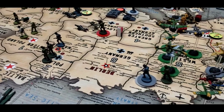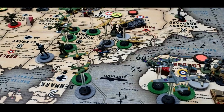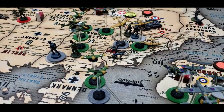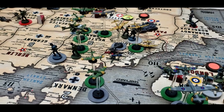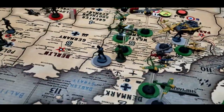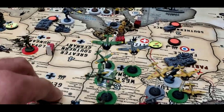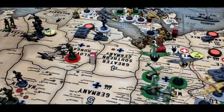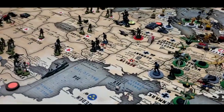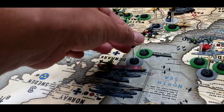That does it for non-combat movements — with one final adjustment: one infantry from Holland goes to Romania instead. Proceeding to placement of new units: the new carrier is placed with two fighters on board, plus the weapons development roll.